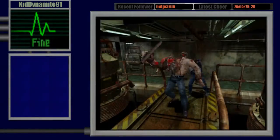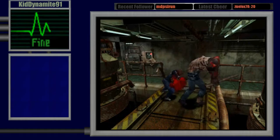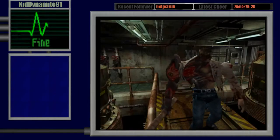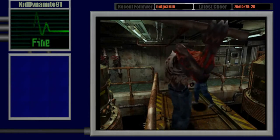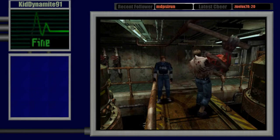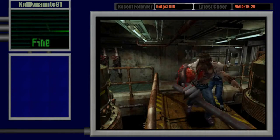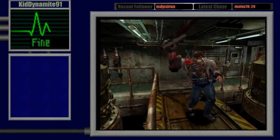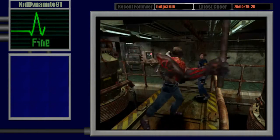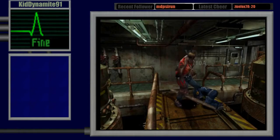You want to make sure you're always in Fine or right at Yellow Caution, because the lower your health is, the harder it is to come back up. The lower your health, the longer it takes to stand back up after you get knocked down — meaning the instant-kill attack becomes a lot more likely to hit you.